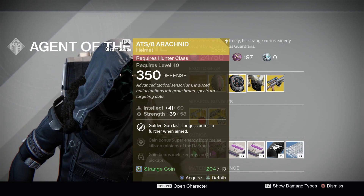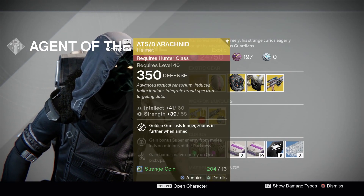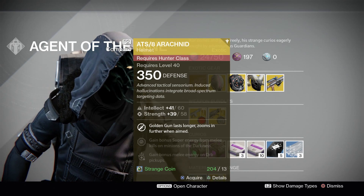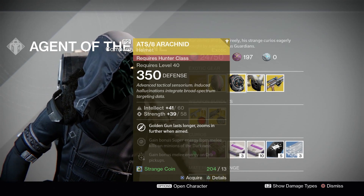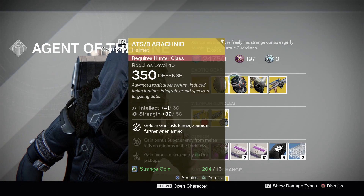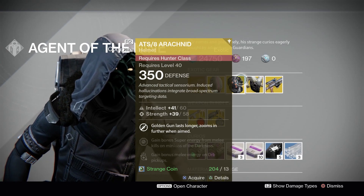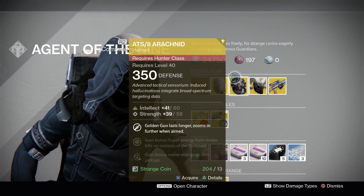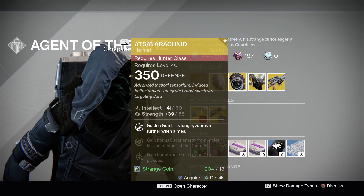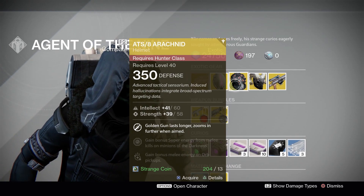Moving on to the ATS-8 Arachnid — an exotic Helm for the Hunter. We got all Helms this week. This comes with Intellect and Strength, and the main perk here is that Golden Gun lasts longer and zooms in further when aimed. This is specific to the Gunslinger subclass, giving you a little more time on your Golden Gun so you can take your time with it. If enemies aren't all bunched up in a room, that's okay. You have a little more time to kill and you get that extra zoom when aimed, so you can cross the map with Golden Gun. There are just so many better exotic armors — if you're going to rock a Gunslinger, you're more than likely going to go with Young Ahamkara's Spine. It's just too good: double trip mines and they last longer.